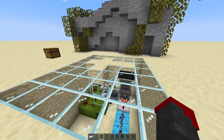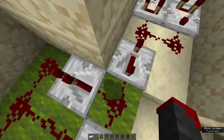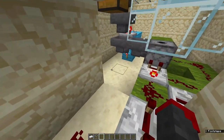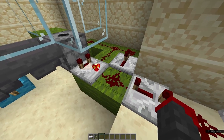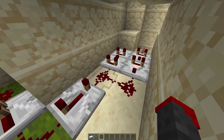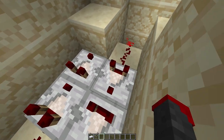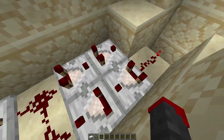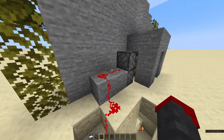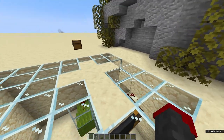Now you can hook this machine up to any redstone contraption that you want. As you can see here I hooked it up to a redstone piston door. Because this machine gives off such a short pulse from this redstone right here, I hooked it up to a pulse extender which consists of two comparators going that way and two comparators the other way, then powering a redstone torch inverting the signal to keep these doors open — and it works just fine.